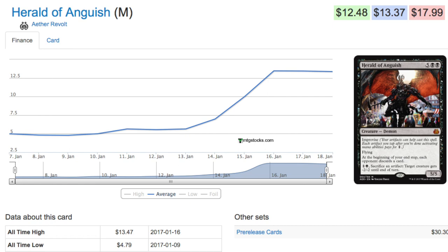Herald of Anguish is the biggest winner of the pre-order stage. When you look at the card, it is extremely powerful: it's a big body, it has removal on the stick, and it has card disruption. If it hits on turn four or five, this is pretty much incredible. You have a lot of colorless artifact tokens running around that can put this out much faster.